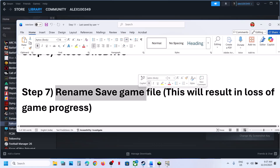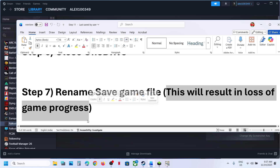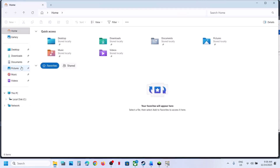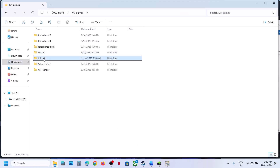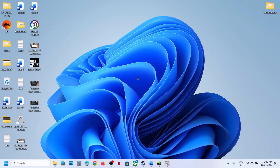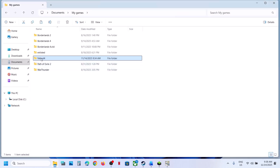The next step is to rename the save game files. When you rename the save game files, all save game progress will be lost — you will have to start everything from scratch. Go to Documents, then My Games, and find the Fallout 4 folder. Create a backup first by copying the folder and pasting it to the desktop. Once you have a backup, right-click and rename the original folder. Then launch the game — it will start from scratch.